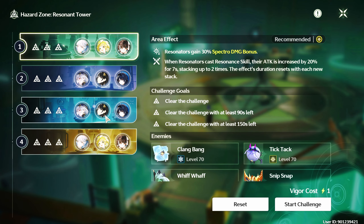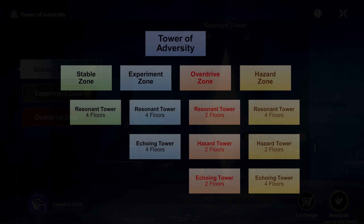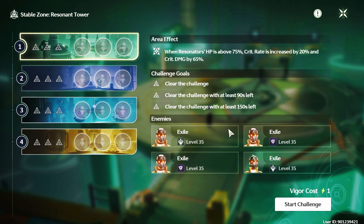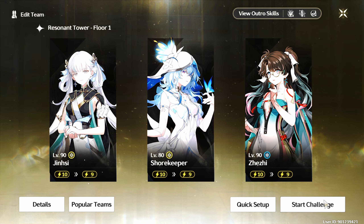Planning your team to use these buffs can be the difference in getting all the crests on this challenge. As illustrated here, Stable Zone has 1 tower with 4 floors. It is the easiest challenge in Tower of Adversity, very much suited for early game.